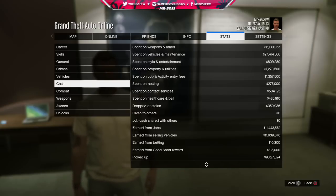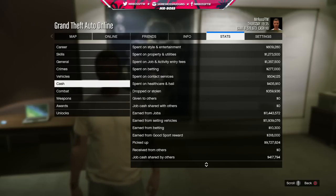The cash tab breaks down what I spend my money on. Almost 85% is on vehicles and maintenance — I love my cars — over 27 million spent there. The second highest category is weapons and armor, so I like my cars and being able to kill people. You can also see cash earned from jobs and cash earned from selling vehicles, which are my top two money makers. I've also picked up almost 10 million in cash — not sure where that comes from, maybe from things I kill or running over people.